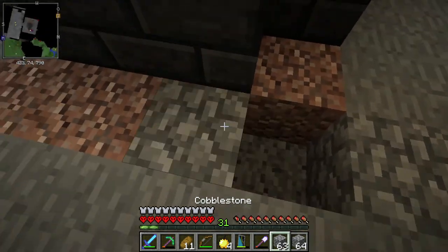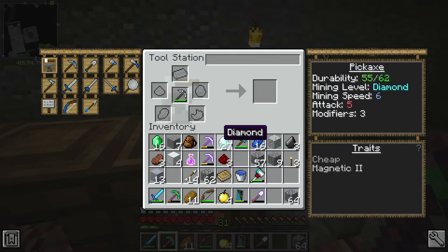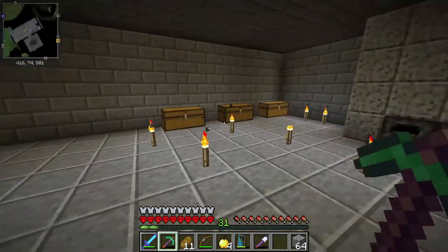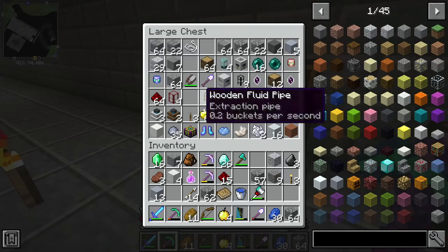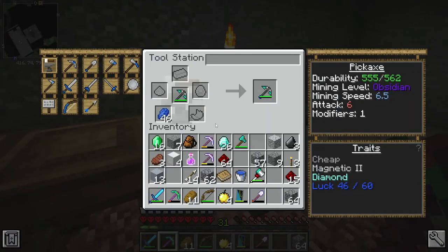Now I want to upgrade my pickaxe. I'll do diamond for durability, then a lot of redstone and a lot of lapis since I think lapis increases it as well. I don't have any lapis left in the chests — it might all be at the quarry. To make the first luck level it requires 60 lapis pieces, and for redstone I only need 50. So I need to go get a little bit more lapis.